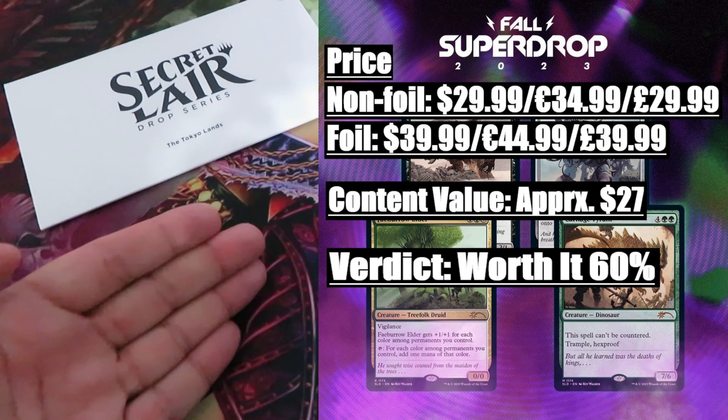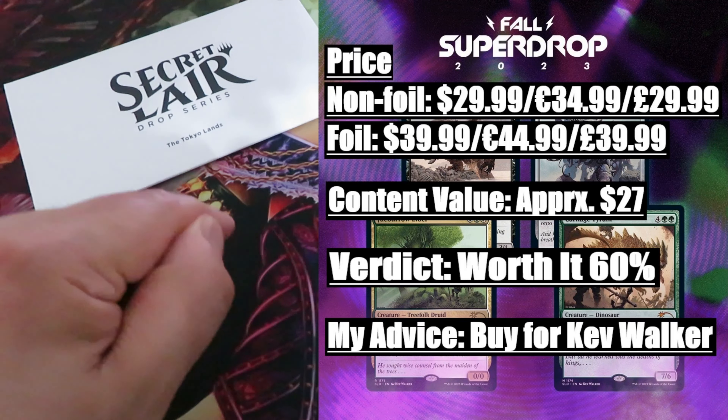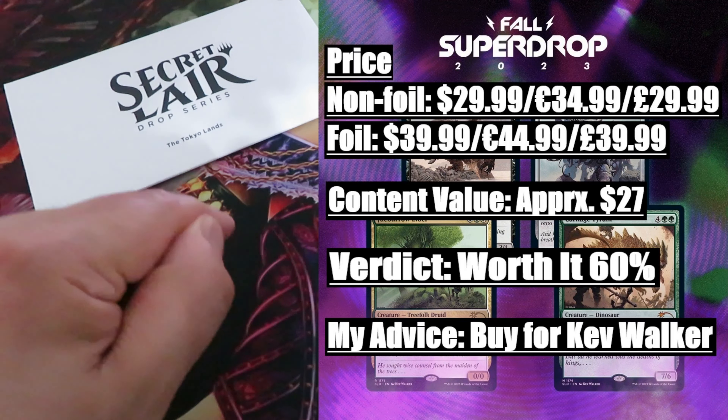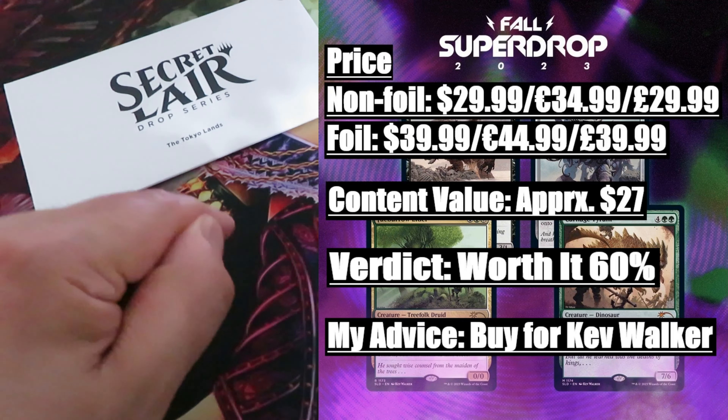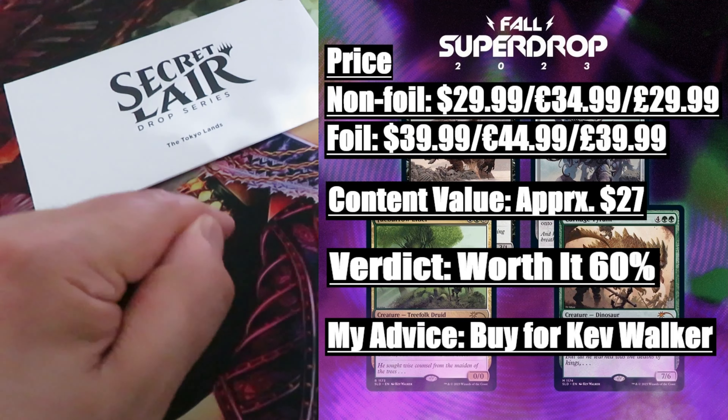Verdict — worth it 60%. In terms of value versus the price, you are down by $3. What makes this drop worth it is the new artwork by Kev Walker, one of the few old school Magic artists left. Also, don't forget that soon Lost Caverns of Ixalan will be released, and I am sure there will be more Dino support spells that can make Carnage Tyrant great again. My advice: buy for the Kev Walker art.